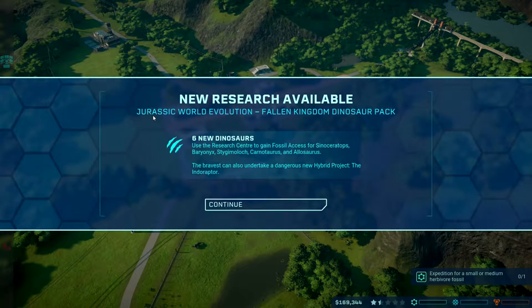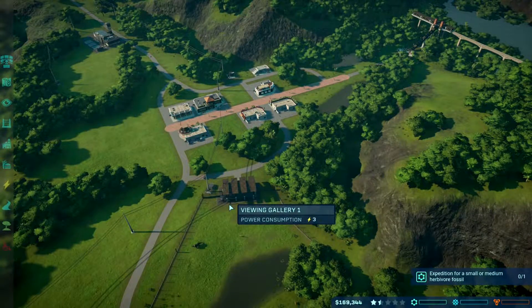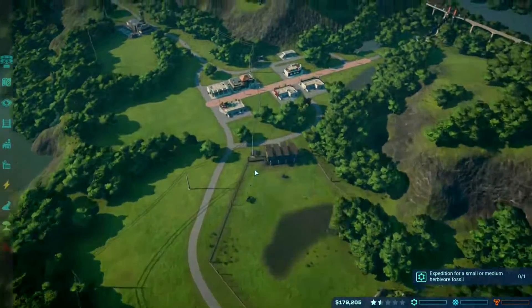This is Jurassic World episode 5, and today I'm going to try to make as much money as I can. A notification just came in: 'New research available — Jurassic World Evolution Fallen Kingdom Dinosaur Park.' It's a brand new update! We've got six new dinosaurs to unlock using the research center to gain fossil access, and we can also undertake a dangerous new hybrid project.